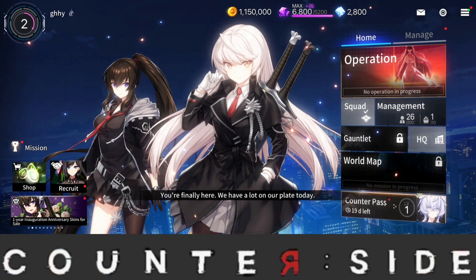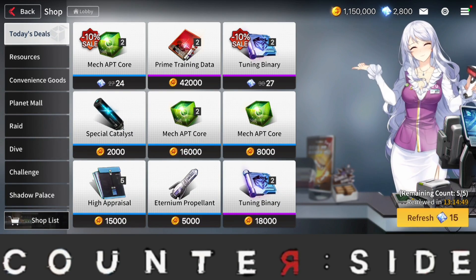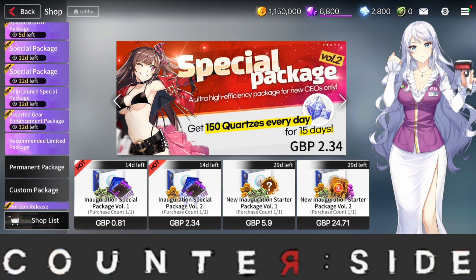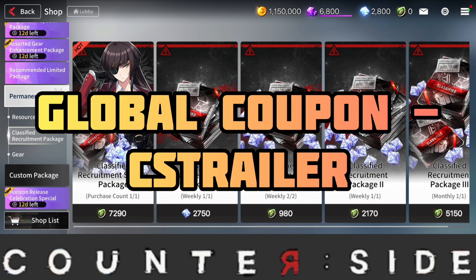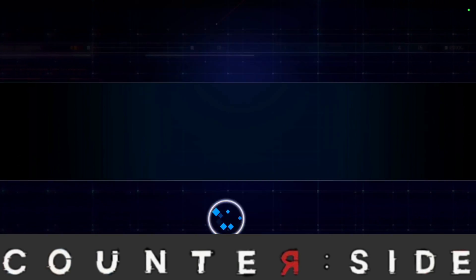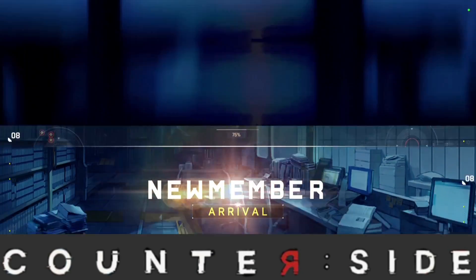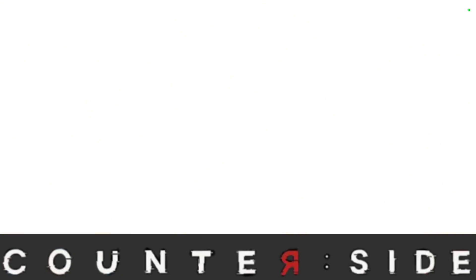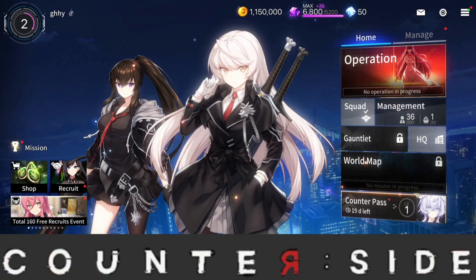Another important step when rerolling is to go over to the Shop. Scroll down to Recommended Limited Packages, then go to the Classified Recruitment Packages and buy this. In the global server there will be a coupon giving you 1500 quartz, so hopefully you'll have enough to do this. You'll then have enough to do a multi on the Awakened Hildi banner. We did the multi — we got an SSR character, but it was Carl Wong again, not the Awakened character we wanted.